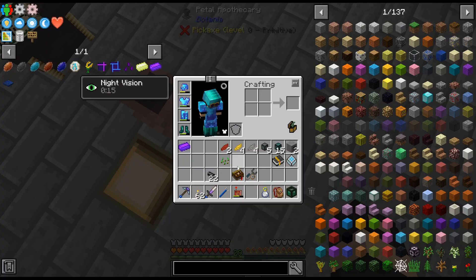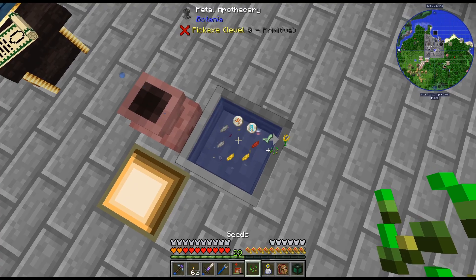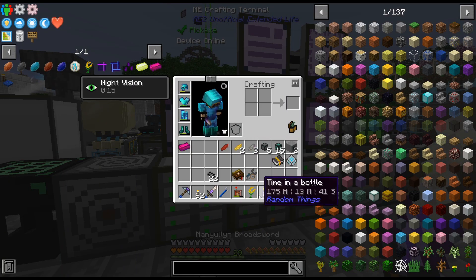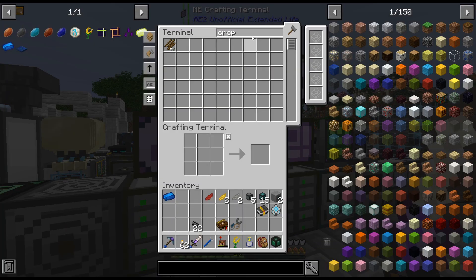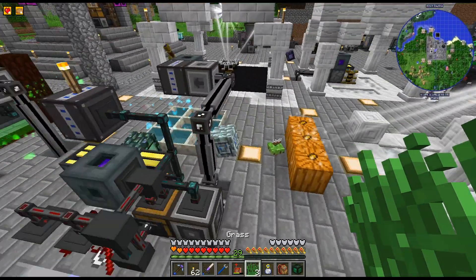I wasn't sure if that would make it down there in time, but my magnet picked it up. It does seem to work. There is a gourmaryllis placed. I do want to have this floating — what's the pasture seed? Yeah, it is the pasture seed. I have a couple now and I'm going to just have this auto-crafting.